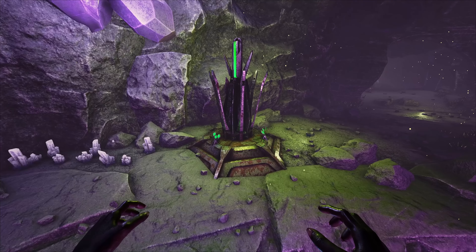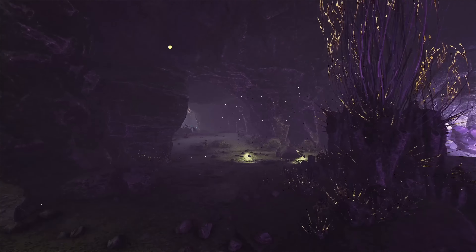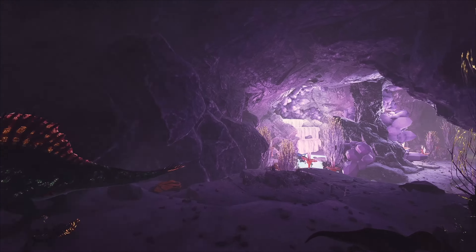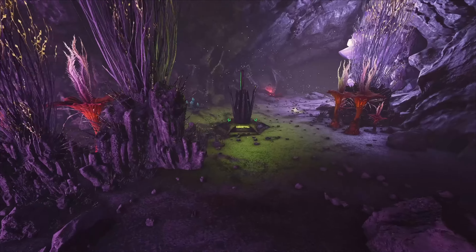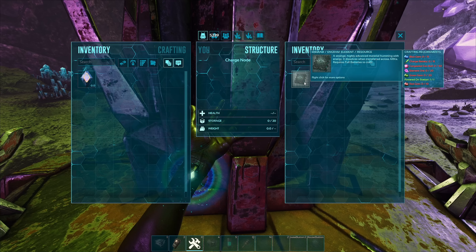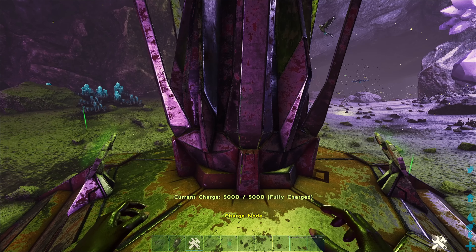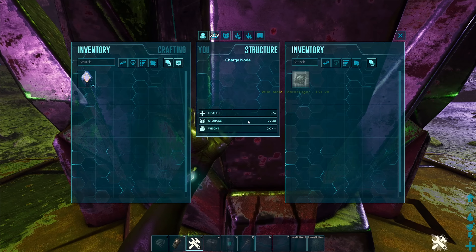What you're going to want to do is farm these charge stations for Element. To farm Element inside them, you're going to need blue gems and charge batteries, which don't have to be charged as long as this has power. So as long as this has power, you can use this.